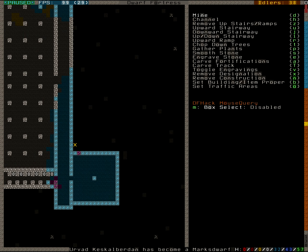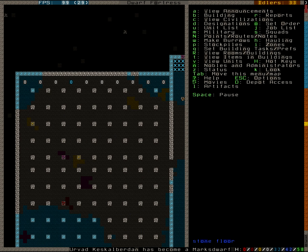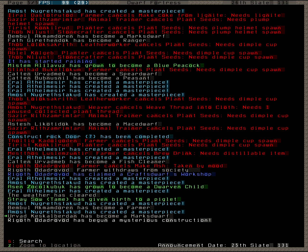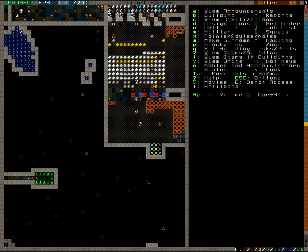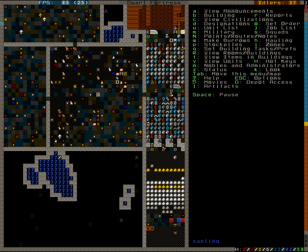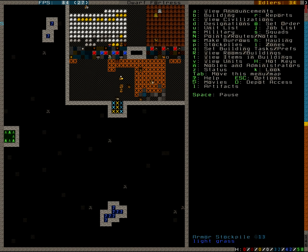We need to make him a crypt. That should do - it won't be a very fancy crypt, but it will be a crypt. The construction is done, which is great. Because now we don't have to bother with this moody dwarf anymore - he will just finish his thing and then it's all fine.